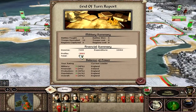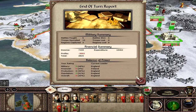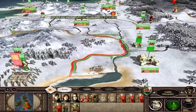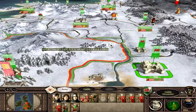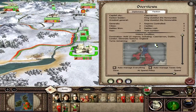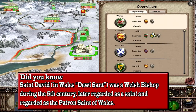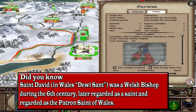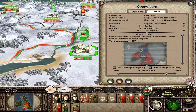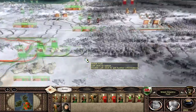We have a profit of minus three thousand three hundred so we need to be very quick and aggressive indeed. This is gonna cause us problems otherwise. This is the thing with Wales - once you start taking the border settlements they sprout out and help you out, but you end up having a lot of income to try and pay off. So we need to worry about that. Getting some trade is going to be the first priority, and then we'll work out the best policies, but for now we'll just crack on with the campaign.